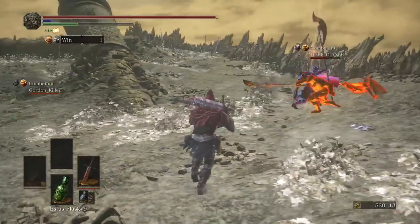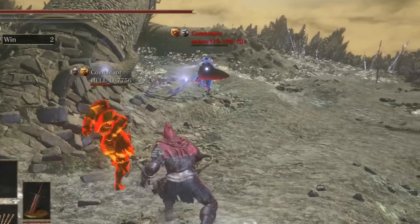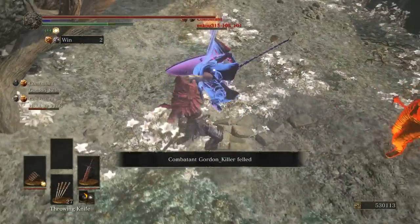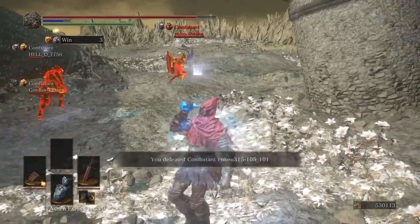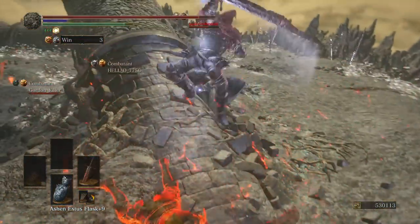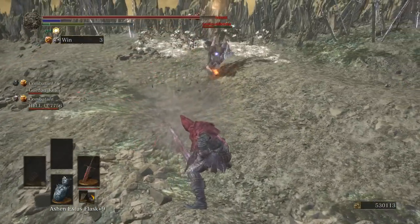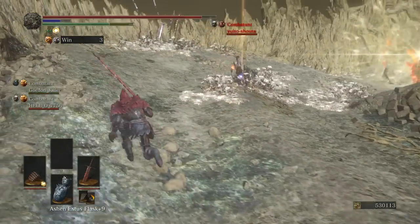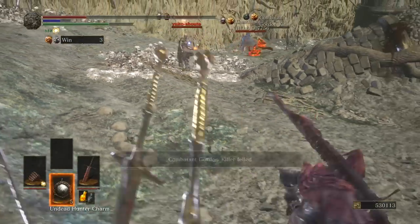Such a great combo — so good. See how he almost parried me? We both got the throwing knives. Somebody else died by accident. This guy's fucking still alive — what the shit? This guy's got Black Flame, I fucking knew it. That almost comboed all the way through and killed him.